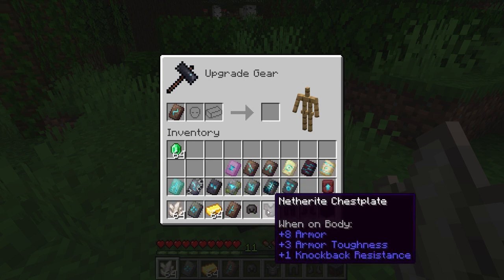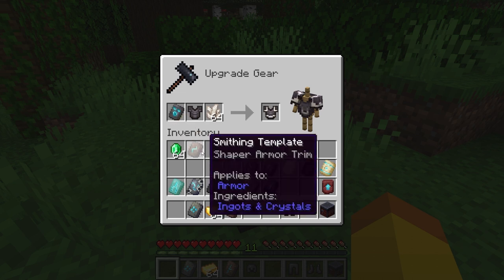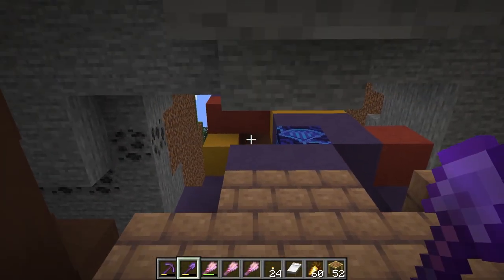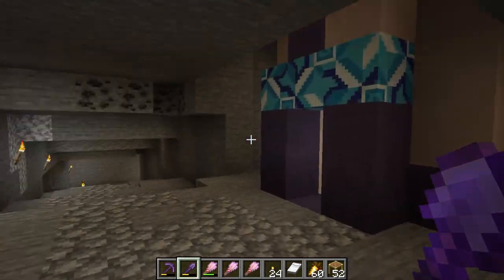The armor trim smithing templates can be used in the smithing table along with an ingot or crystal for the color, to place a decorative design on your armor. The armor trim does not have any effect on the armor and is purely cosmetic. Also, the trail ruins are the only place where you can obtain more than one armor trim smithing template.